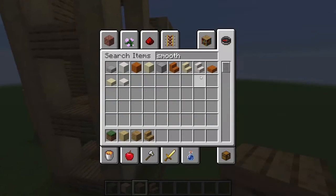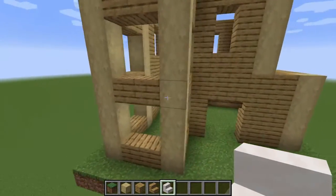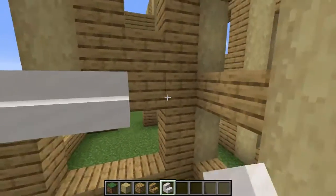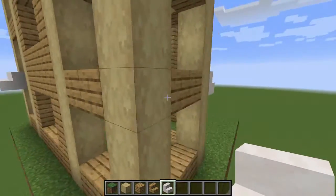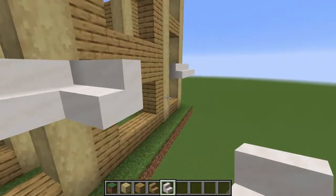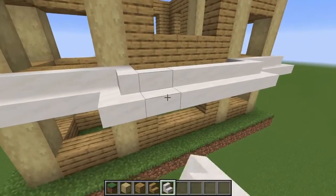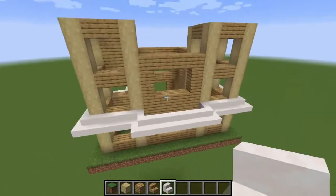For the roof, get some smooth quartz stairs out. We start on the fourth block high and wrap around the entire layer with smooth quartz stairs. The front is a little different — when you get to the birch log post, you go one stair out on either side, which goes slightly over the grass platform. We then connect these two stair posts that go out. The reason is to add a little more depth and make it look more creative.